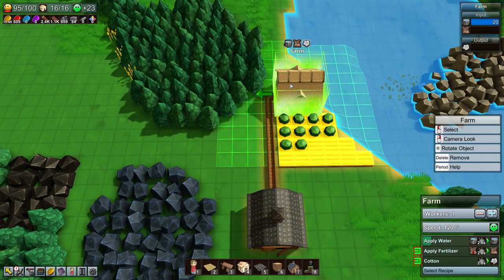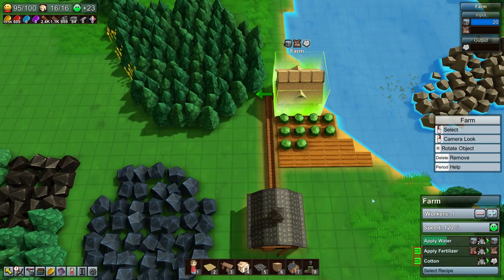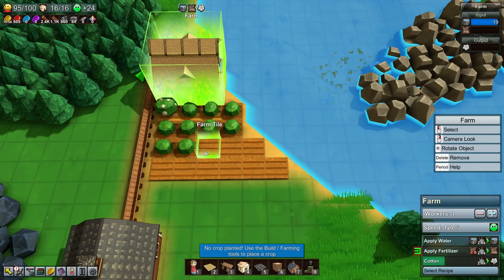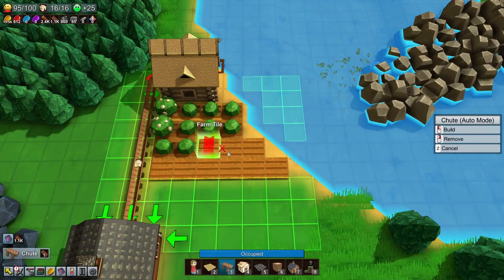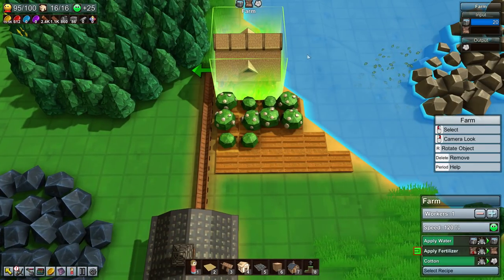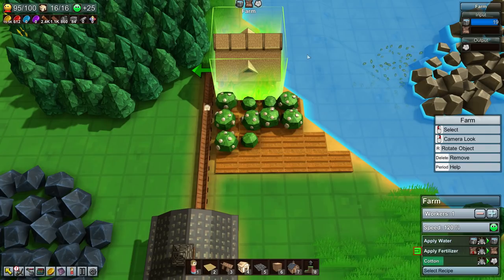We should be able to apply all the water here. I shouldn't have these be watered because they're not relevant - I could just remove these actually, because we don't really need them right now. Let's leave them for now, hopefully it doesn't cause too much harm. You should be able to harvest the cotton at a regular rate.